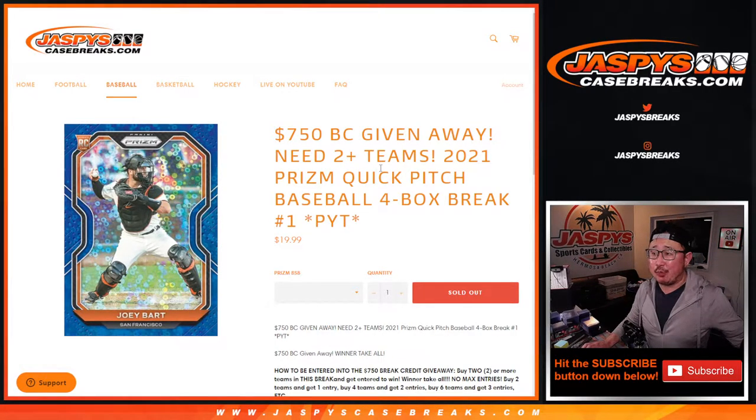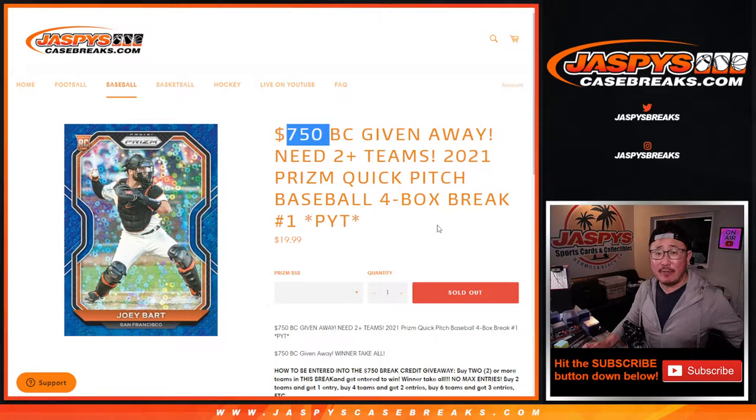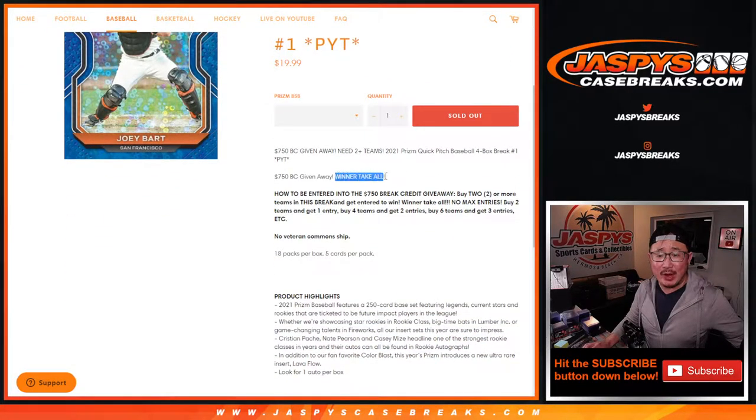Hi everyone, Joe for Jaspi's CaseBreaks.com coming at you with 2021 Panini Prism Baseball Quick Pitch Edition. It's a four-box, pick your team number one, and look at this — if you buy at least two teams, we're giving away $750 of break credit. This is a winner-take-all situation. That's pretty awesome.